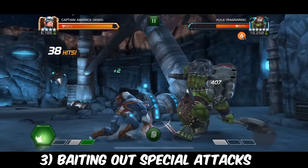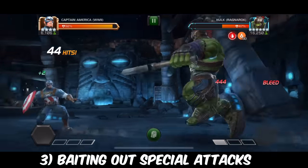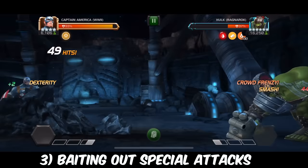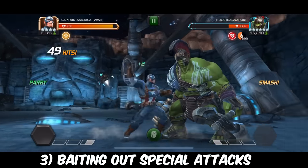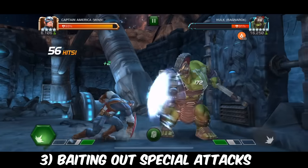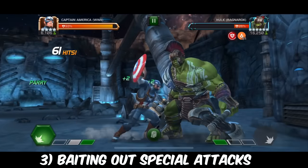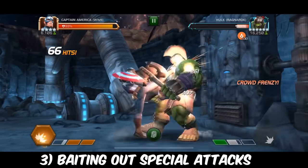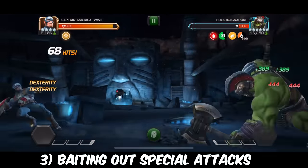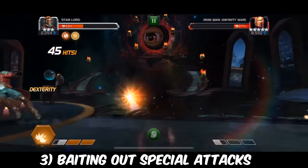The secret to baiting out special attacks is fairly straightforward: you just need to get as close as possible to your opponent and leave yourself completely open. The opponent will almost never throw a special attack if you are holding the block button. So you've got to be open and ready to react to that special attack. Sometimes it can take a few tries, but you've just got to make sure you're ready to either react by dodging the special or dashing back to create another opening. Dork Lessons has a pretty good video on baiting out special attacks.